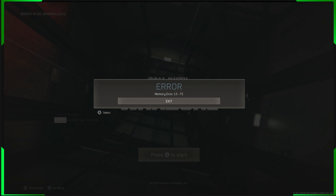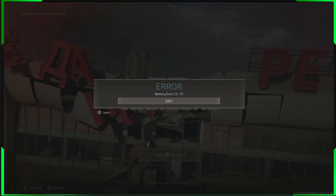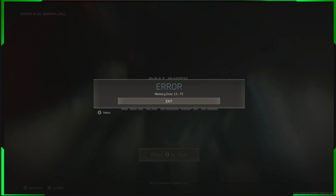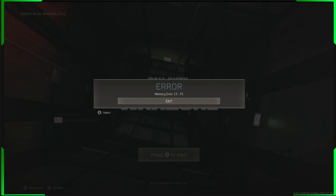Hey guys, Beaman here. Today we're going to go over memory error 1375 and how I work around it for you guys to be able to do the operator duplication glitch. This is only the workaround for the operator duplication glitch. For the account duplication glitch it's going to be a matter of luck because you can't do a workaround for that because of the way the method has to be done. But for the operator-only dupe you can do a workaround because it doesn't require going offline. Now let's get into this.